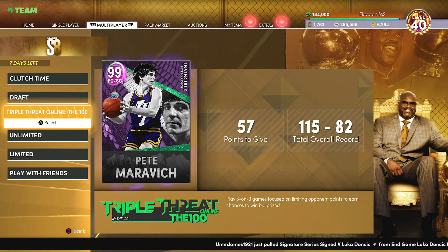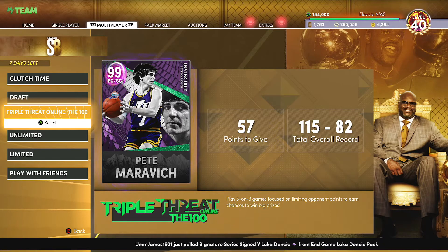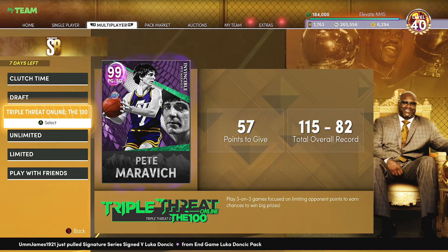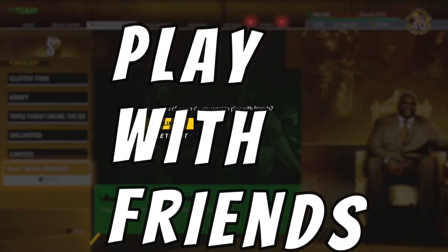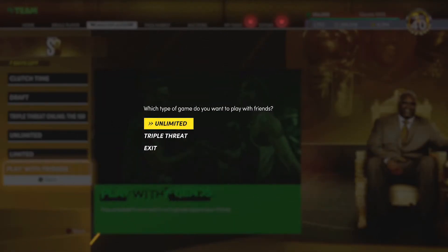For the outdoor court, what I'd love to see on next gen is dynamic time of day, so that depending on what time you're playing you'd see dynamic shadows kick into effect — night games, day games, stuff like that. Just that alone would breathe such fresh air into the mode. Let us do some settings in games so we can play the way we want to play, and we're good to go with TTO.